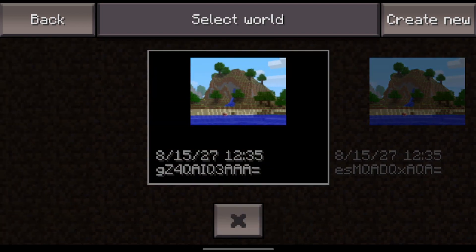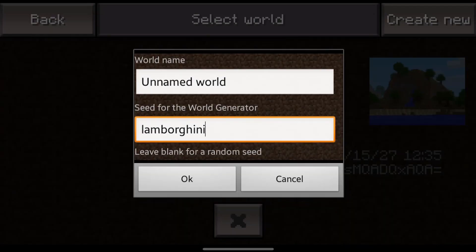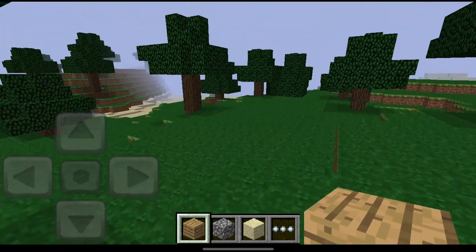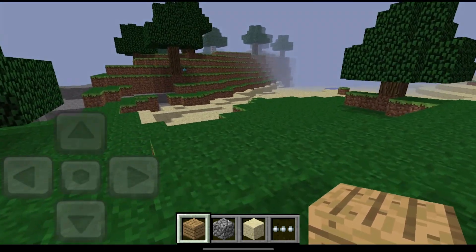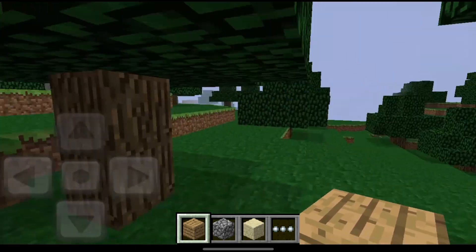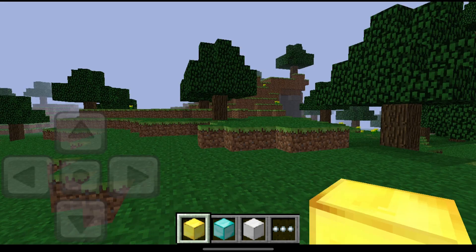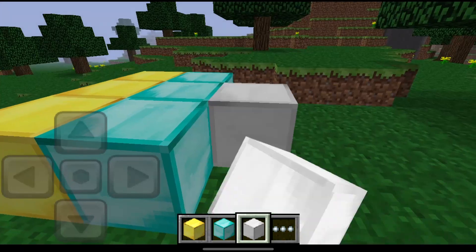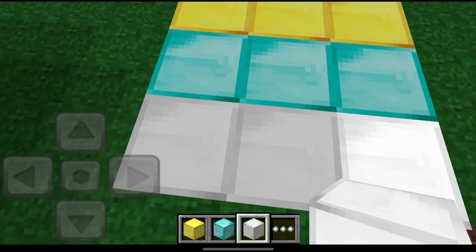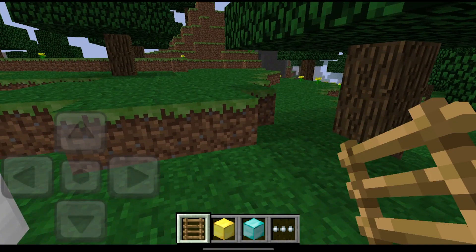So August 16, 2011, Minecraft 0.1.0 gets released, but only on the Xperia Play. The first playable version for our phones is 0.1.1 alpha. Let's go ahead and get right into it — Play Alpha, Play Game, Create New. I'm creating a world called Lamborghini, because that was the seed I used for my first Minecraft world. Yes, I love Lamborghinis. In this version, you cannot fly. It looks like creative mode, but you cannot fly.